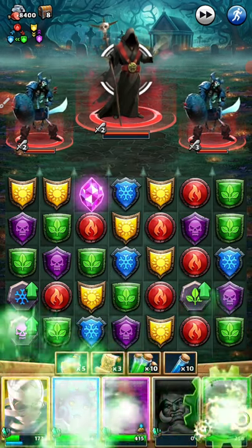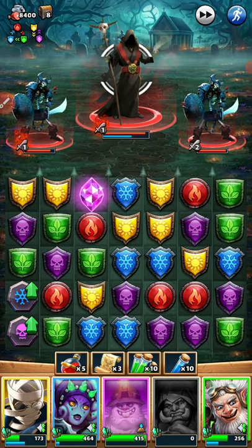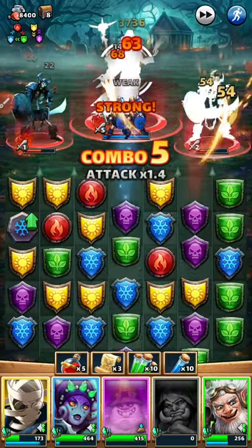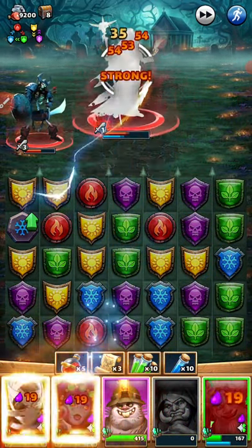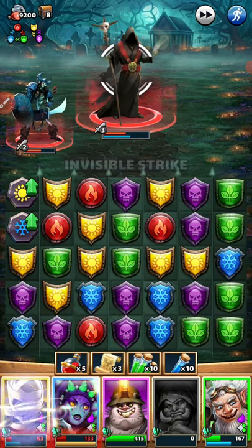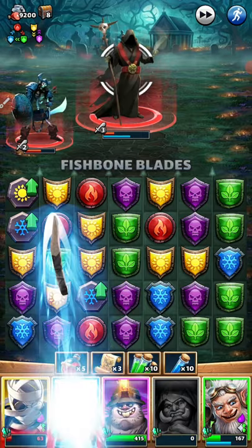Wow, so many gems! And they're going to hit — oh shucks, it matched. Boom, 25 and a 35 — what makes one 35? Oh, maybe if it's weak against that color it's 35. It appears that the blue tiles hit for a little bonus if you're fighting a red monster — 35 instead of 25. That's good to know. Another gem!